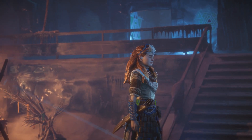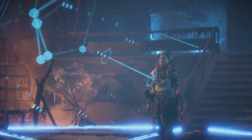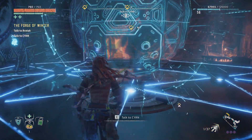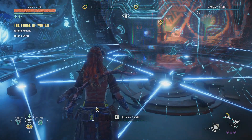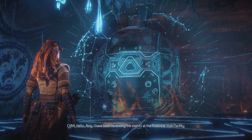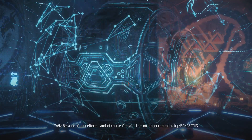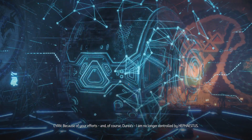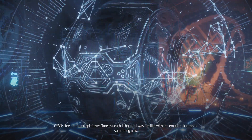Let's discuss. Talk to Aratak, talk to Cyan. We're going to start by talking to Cyan. Hello Aloy. Cyan: I have been reviewing the events at the Firebreak main facility. Because of your efforts, and of course Araya's, I am no longer controlled by Hephaestus. I feel profound grief over Araya's death. I thought I was familiar with the emotion, but this is something new.